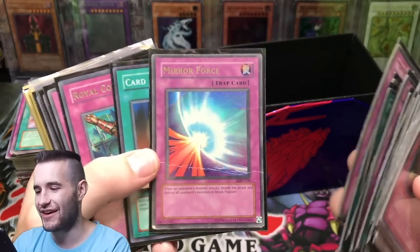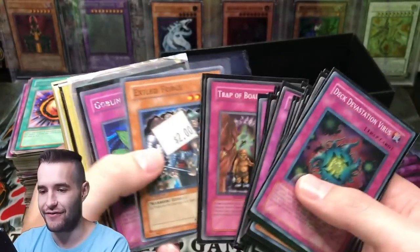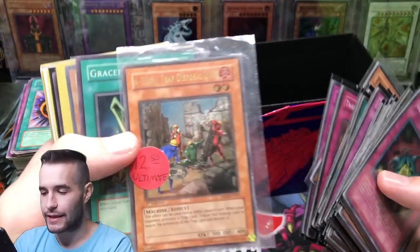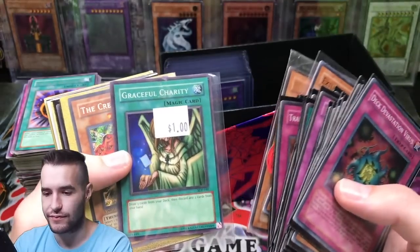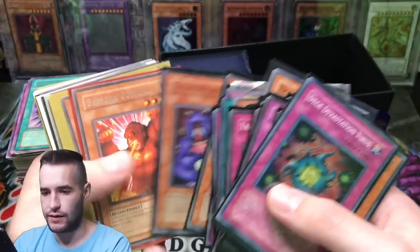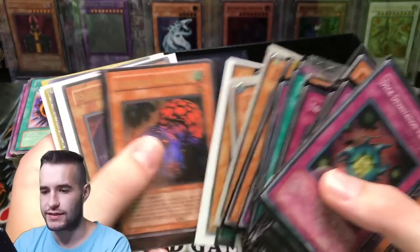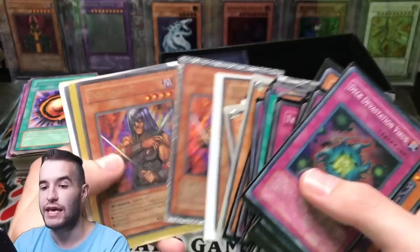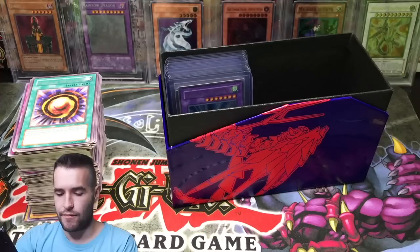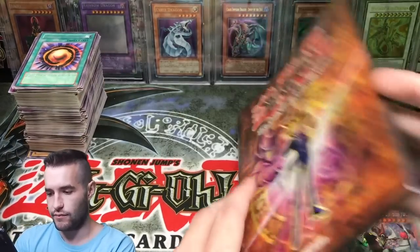Oh look at that Mirror Force — rip. Somebody got pissed after they played that and just bent it in half. 1250 defense — that's way too much for that card. Cyber Jar is cool. Sasuke Samurai. By the way, I still haven't finished Naruto yet but it is lit. Okay, now I'm going to go to the binders.